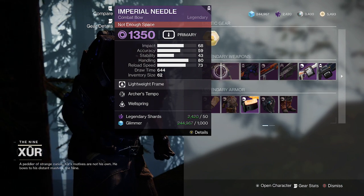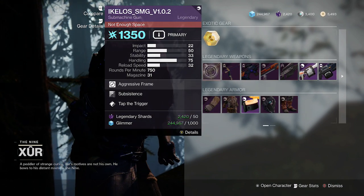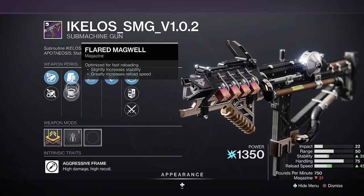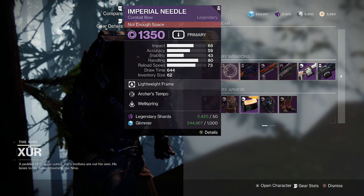Hey guys, I got Xur again and he's got some pretty nice stuff. An Icalos SMG with Subsistence and Tap the Trigger, and that Arrowhead Break and Flared Magwell looks nice, and stability.